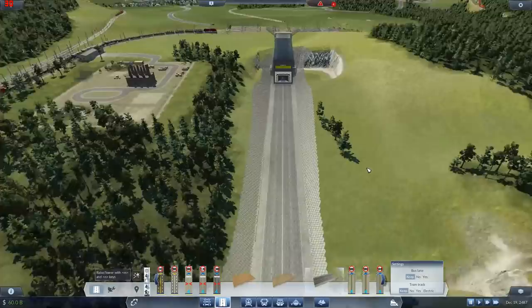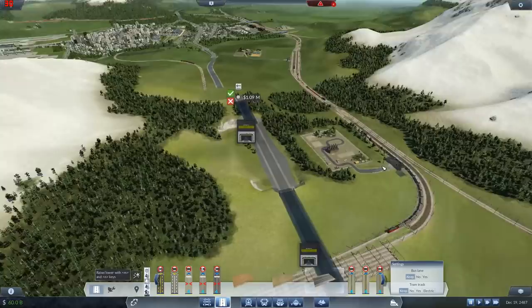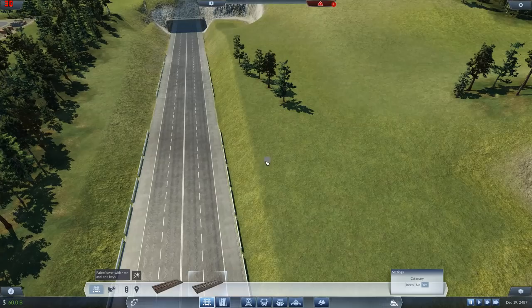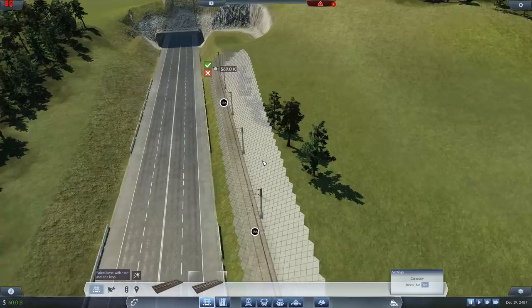Quite a few people have been saying, oh why don't you put the tunnel in and then just run a road right next to it - because you see how it snaps to that point there? You can just run a road along next to it - exactly the same height and everything. Well let's do that. Except until you come to a tunnel entrance, it won't put tunnel entrances right next to each other.